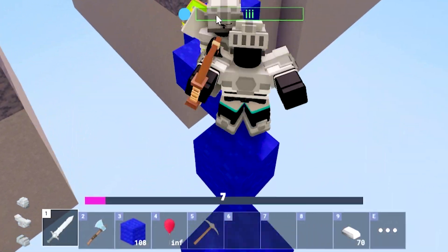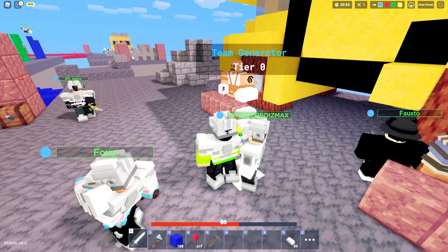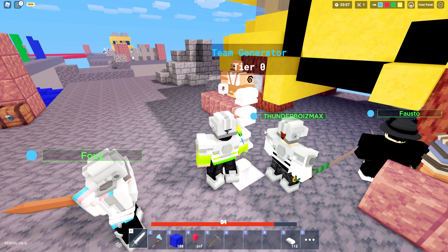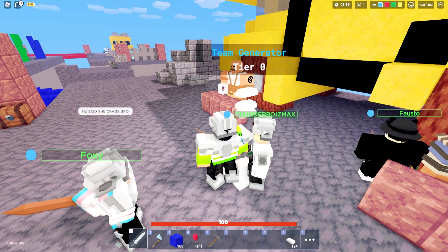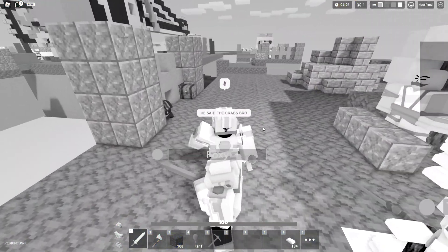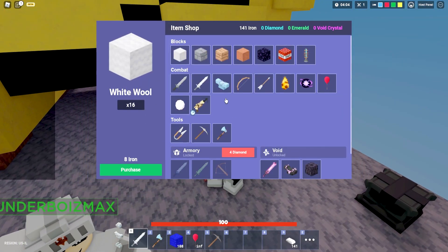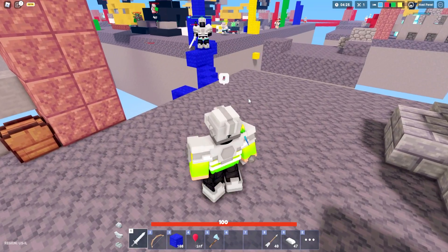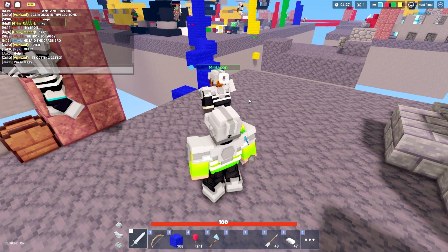I barely did any damage and I'm sitting at 7 HP now. The generators are slowly starting to work - you can see the blue team's gen right now is slowly raining out iron. These crabs are definitely insane. Let's head on over here to buy myself a bow and arrow to hopefully snipe some kills.